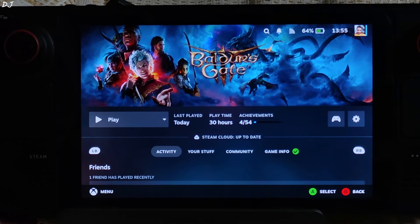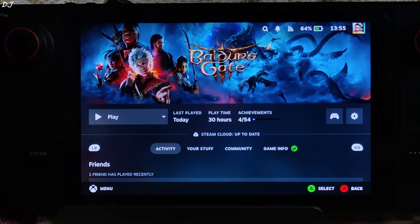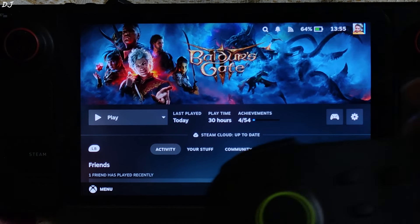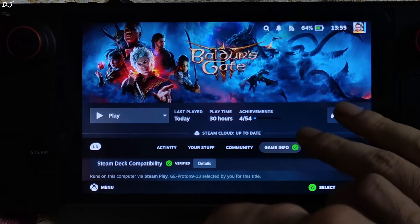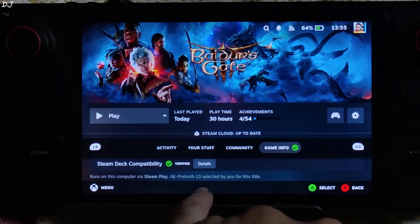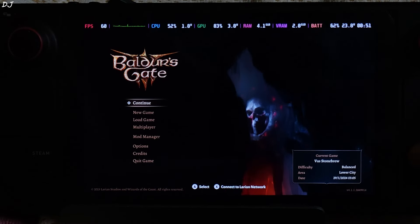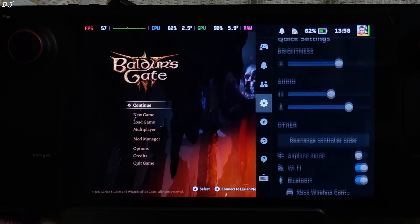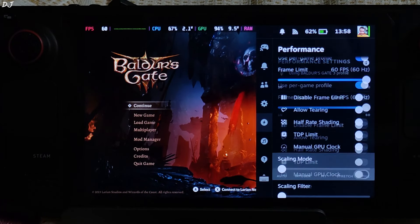I'll kick things off with my Steam Deck, running on SteamOS beta version 3.6.12. Connected with my Cosmic Byte Stellaris gamepad to the Deck via Bluetooth mode, using GE-Proton version 9-13 as the compatibility layer. I own the LCD variant of the Steam Deck. In the performance tab, overlay level is set to 2, and the frame limit is set to 60.